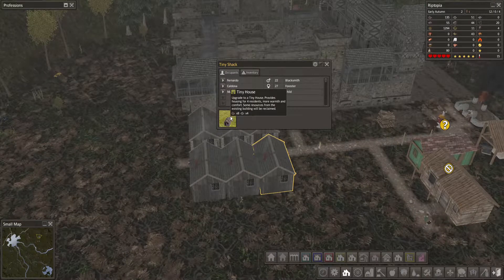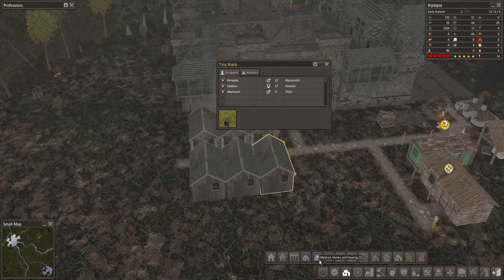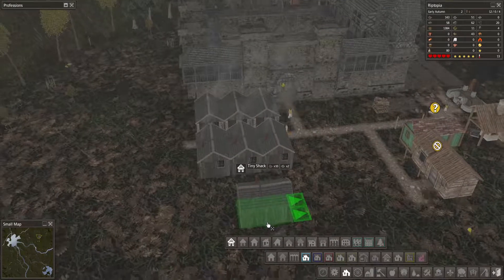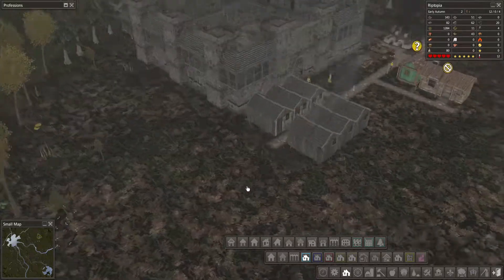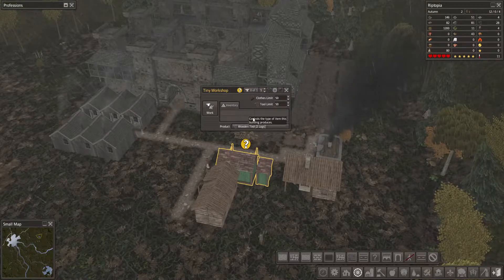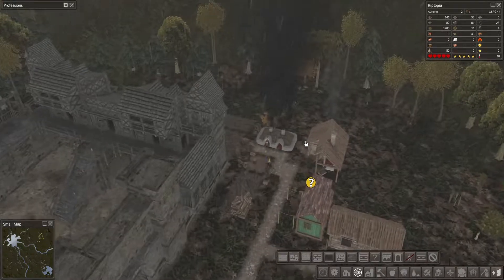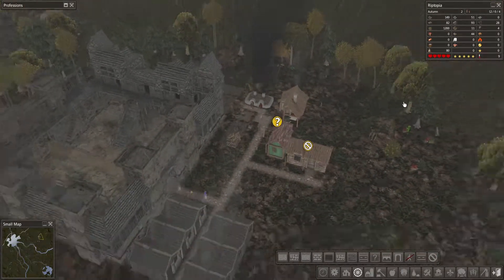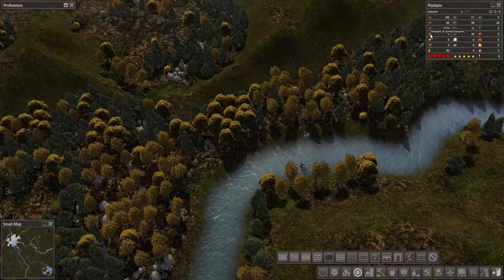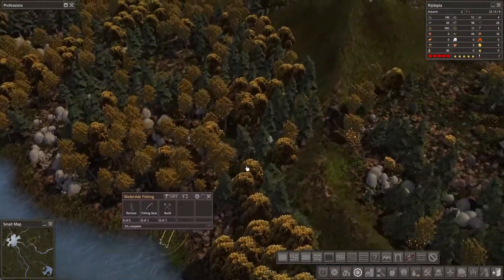We can upgrade these tiny shacks — a tiny house provides housing for four residents. That's going to be good as it gives us a way to progress. Let's build another couple of these just in case we get babies born — we've got somewhere to put them. Food is up to 1,200 — that's looking good. That's my main concern at the moment. We've got some herbs, textiles. Oh, I can see somebody fishing — fish are coming in.